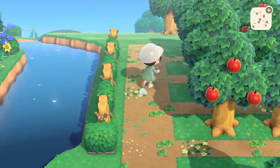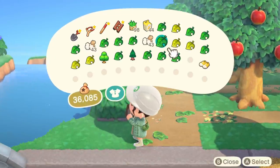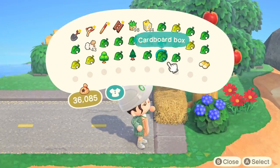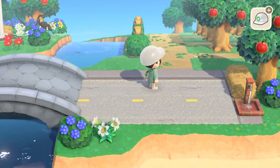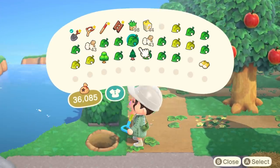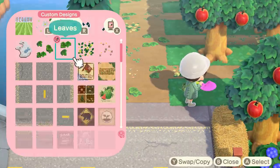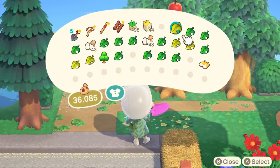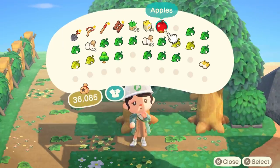I want to go back and add some leaf piles here later but I was just too lazy for this video. At the entrance to the orchard I wanted to keep things simple but make it obvious that this is in fact an apple farm. I used farm-like items like the garden faucet and hay bed and also added a little red stall where maybe you could buy some apples or buy tickets to enter. I also used a lot of cardboard boxes with apple designs on them to signify that this was an apple orchard.